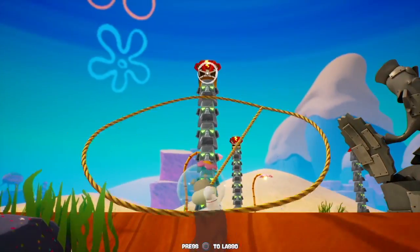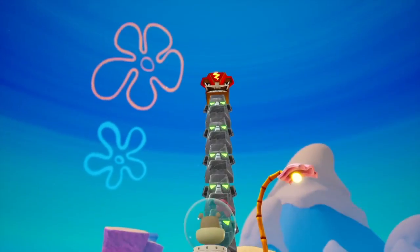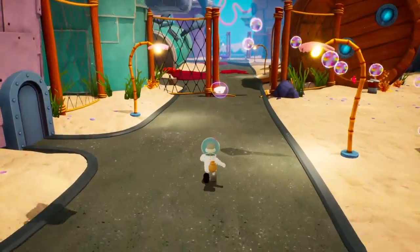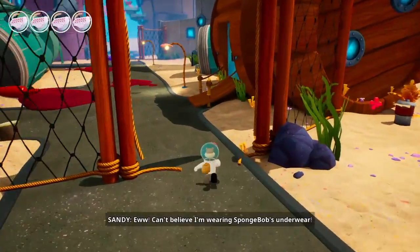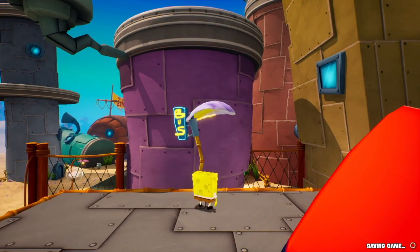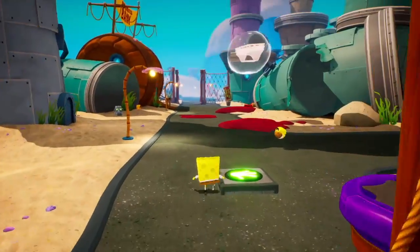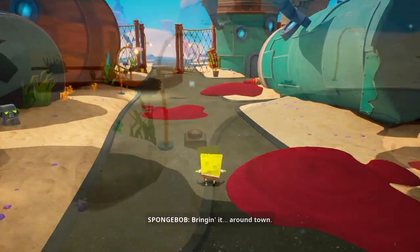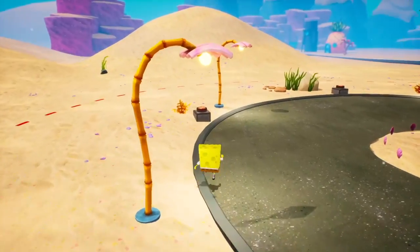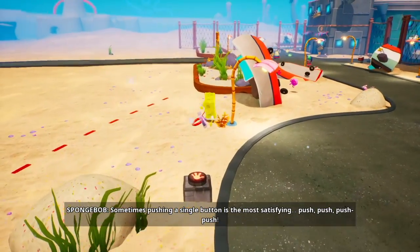Now with the lasso, we can get Sandy to lasso those guys — that'll make them all explode. Then we can step on a button. Let's lasso all these guys first. Sandy can't step on the buttons though, so what you gotta do is go back to the bus stop and switch back into SpongeBob. Zoom zoom — the 470 straight to rock bottom. Now we'll go back over to that area where we just got all those tikis exploded and we can smack all these buttons. There's 1, 2, 3, 4. Quite satisfying.